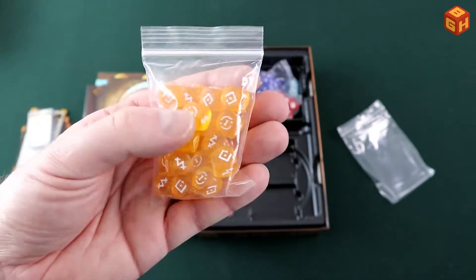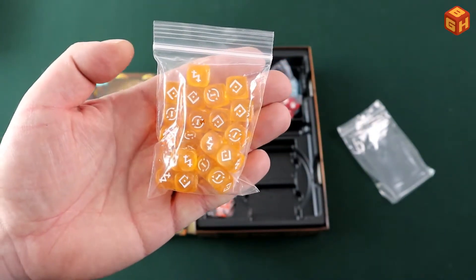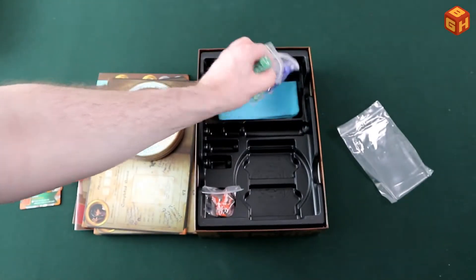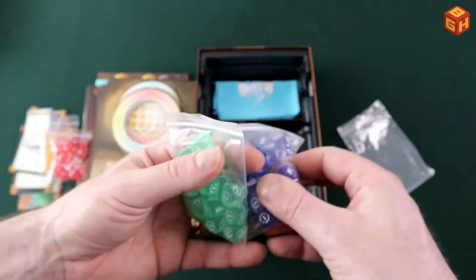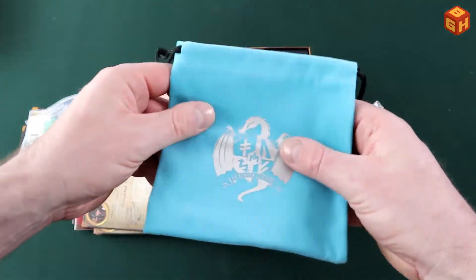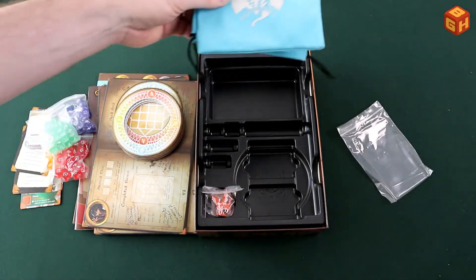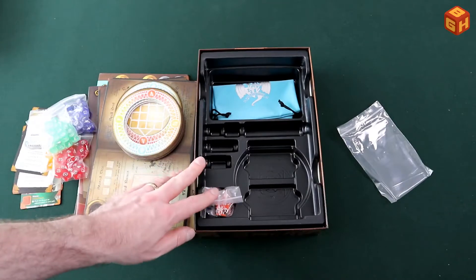Of course we have the dice — very nicely looking colorful translucent dice in yellow, red, green, and blue. There are plenty of those, and a lovely felt dice bag. Everything will sit in here with all the dice, so everything has its place. Looks really cool — can't wait to play it.